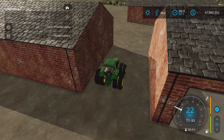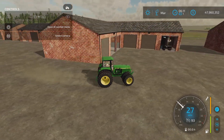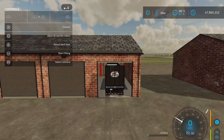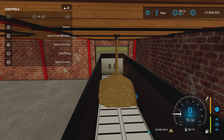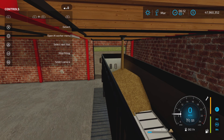Moving on to the silos — they come in the same style as shown, in different capacities. All the lights automatically come on and off. They're multi-fruit, accepting basically every dry item you can have on your farm. I haven't tested the Premium Expansion DLC new crops, but I'd imagine it would accept those as well. The filling speed is pretty standard — nothing overly fast.